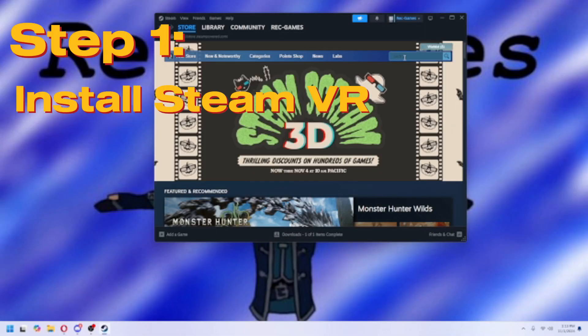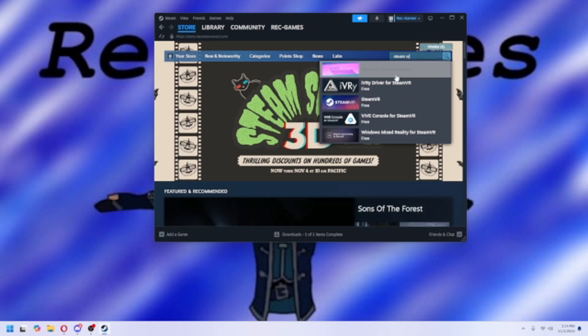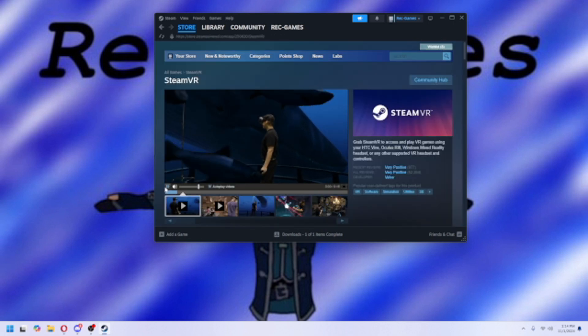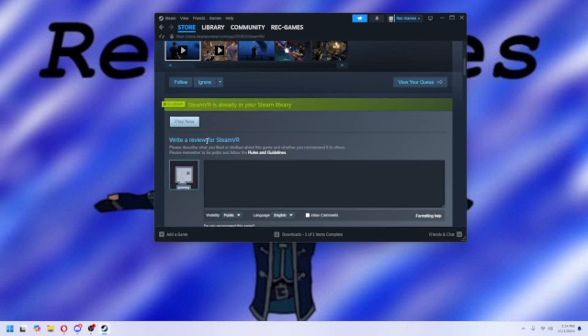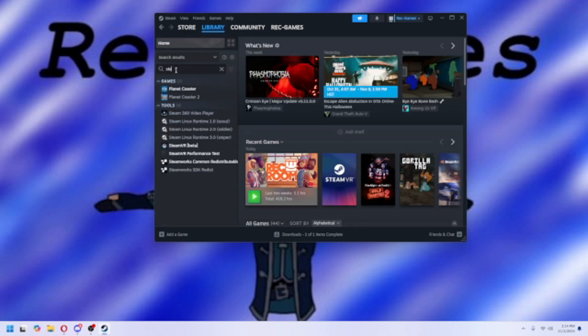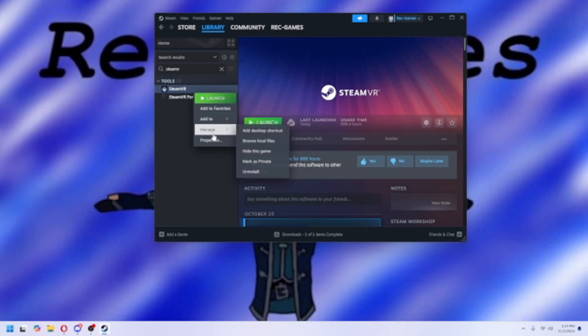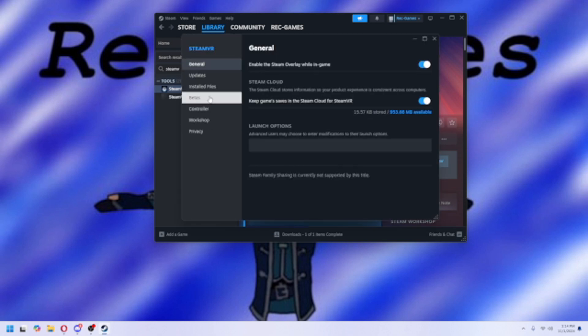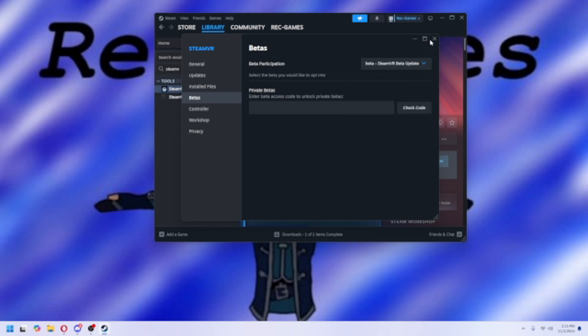The first thing you're going to want to do is make sure that you have SteamVR installed. If you don't, just go to the search icon and search up SteamVR. If you play PCVR you'd likely already have it. Once it's in your Steam library, it's installed. Go to your Steam library, search up SteamVR, click on it, right-click, scroll down to Properties, go down to Betas, and put it on the one that says 'beta - SteamVR Beta Update.' Click on that and exit out of this page.